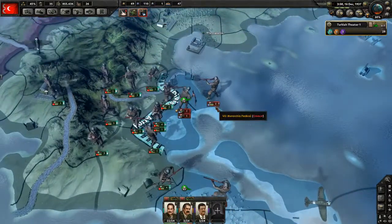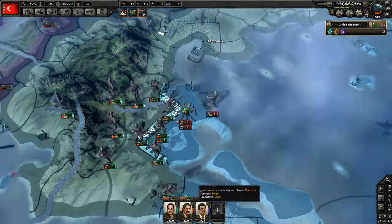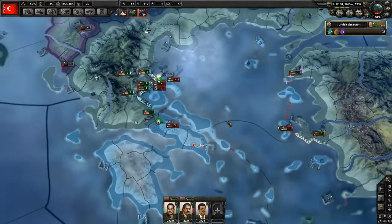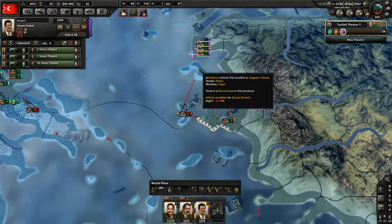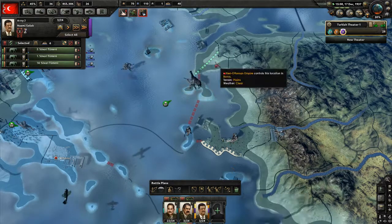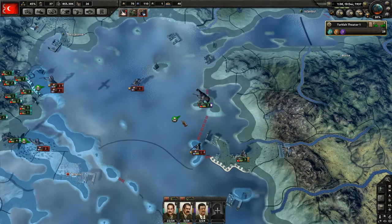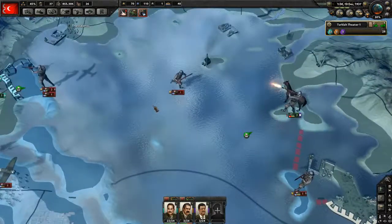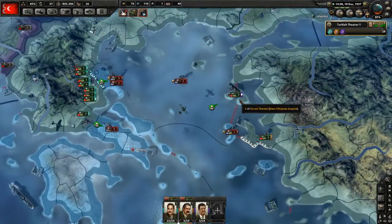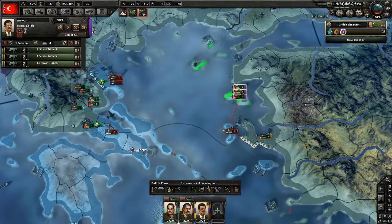So my crafty troops against their crafty troops. Their troops are actually slightly better — they have recon. I don't even have recon. So we will move our troops here. They have convoys that are moving troops into this spot right here.